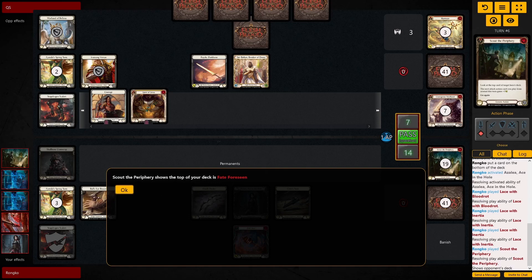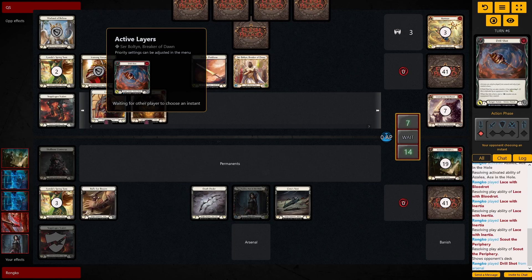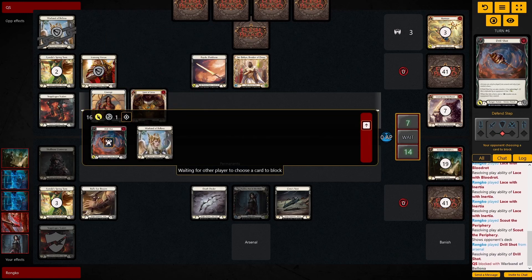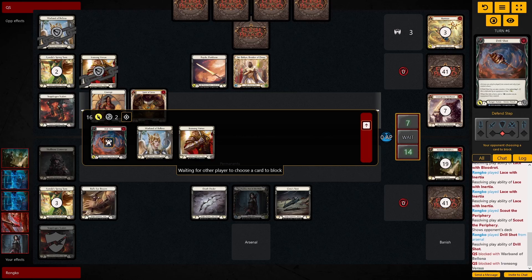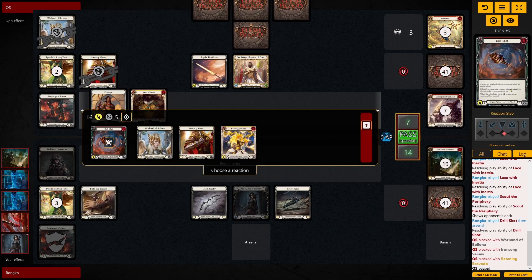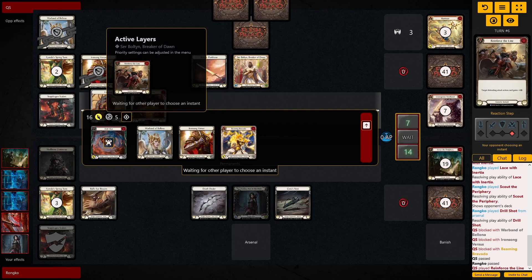That would actually live. It does seem like he has a soul shield — oh, we reinforced the line, didn't expect that. But Azalea — what a fun hero. Dominated 16.